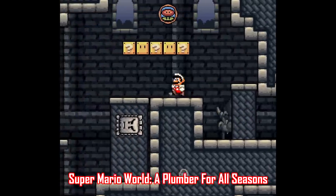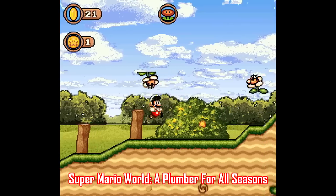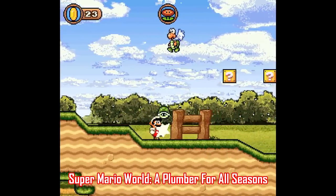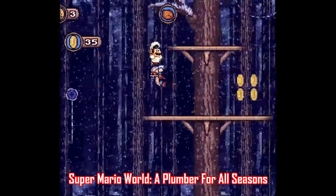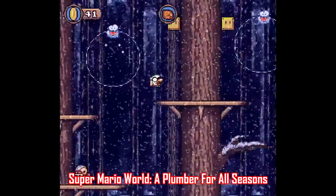Sticking with Super Mario World hacks, this one is called A Plumber for All Seasons, made by Y. It features 37 levels with 41 exits, all new graphics, new enemies and backgrounds, all new music, and the season theme is really well done. There are lots of little touches, like Chargin' Chuck throwing snowballs instead of baseballs in the winter levels.